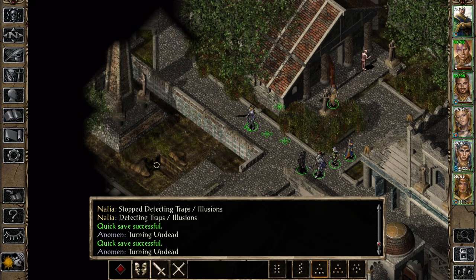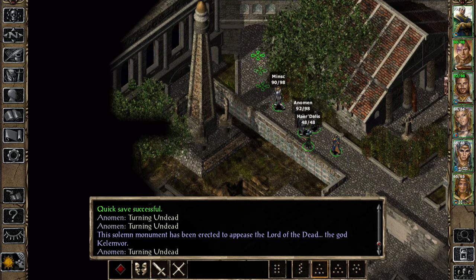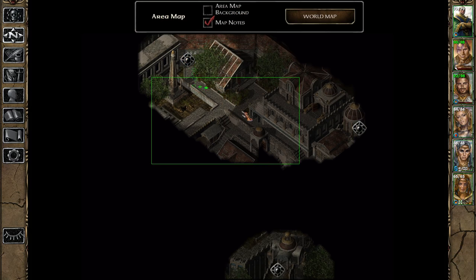This is... yeah, that place. What is this? The solemn monument has been erected to appease the lord of the dead - the god Kelemvor. And not Baal. Can I go up here? It's an exit - district exit. So let's go that way because I think that's the way we need to go.